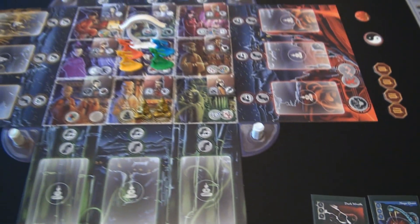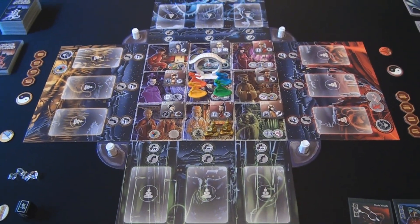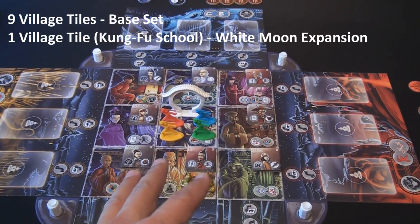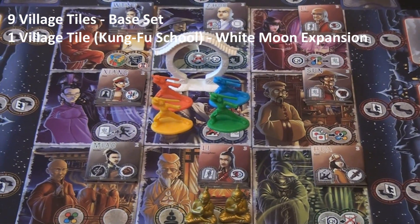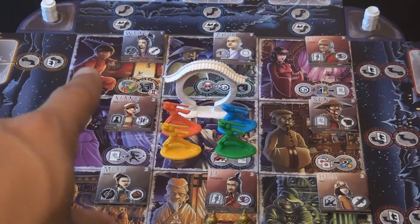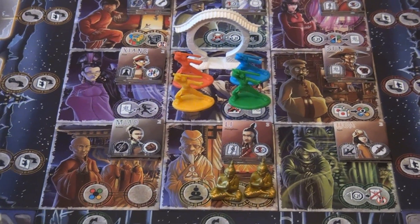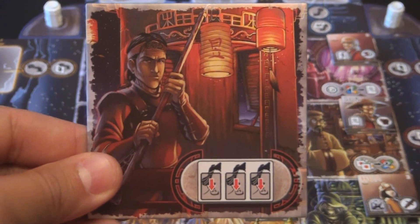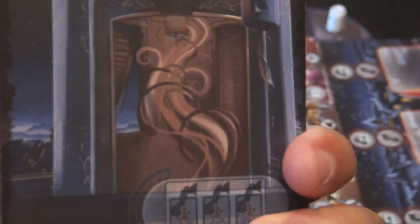The game board is set up and I'm going to show you all the components. The first thing you'll see is the modular board in the center — these are the small tiles, and the game has nine tiles from the original version plus a blank tile you can use to create your own village tile. There is a tenth tile, the Kung Fu School, that is used when you play the White Moon expansion. The guardhouse shipped with the original game and is simply not used with the White Moon expansion, or it can be substituted for another tile. The back side of each tile is shown when that village tile is haunted.